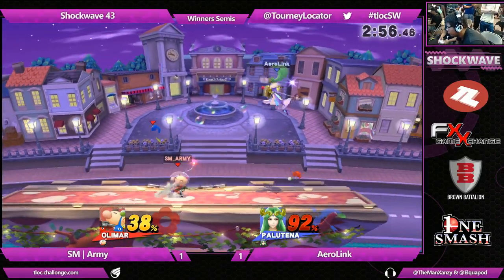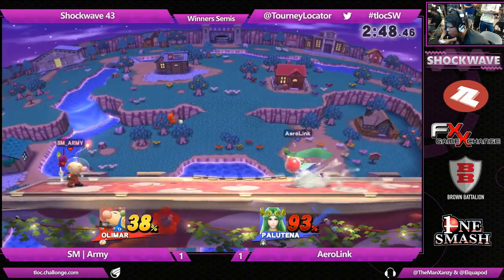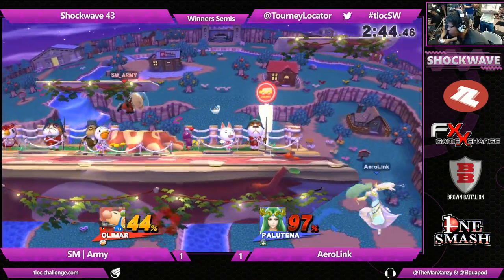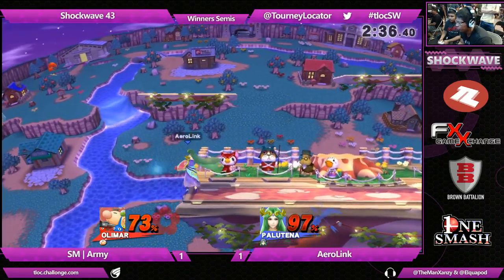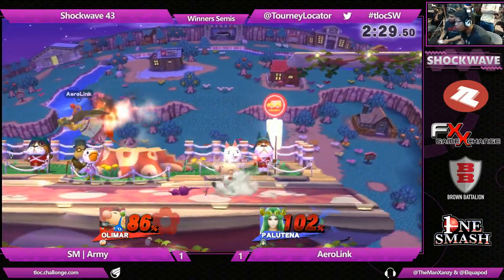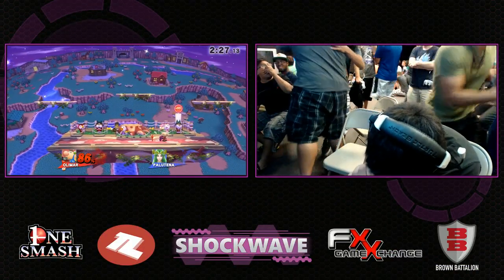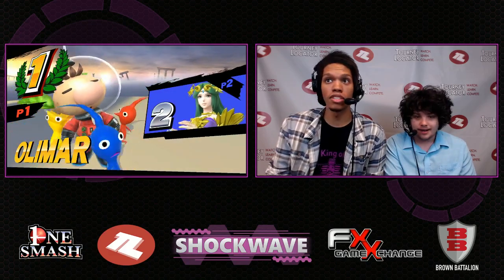Olimar's got a little ways to go — brank him up from captain to commander. Aerolink eating some forward smash — that was a great bait: short hopping, baiting out the Airdodge, getting that forward smash. He's brought this back in one single really smart play. It's hot! But look at the back! Wow! The pop-off from Army — the huge pop-off! Dang! I want to see that replay. That was really, really smart from Army. Olimar coming in and taking it! The SM crew right behind Army — the captain commander right in there. SM crew coming in strong tonight.